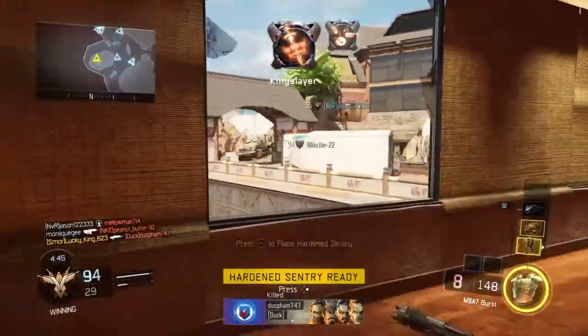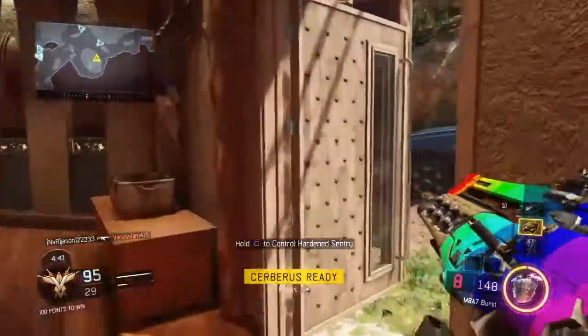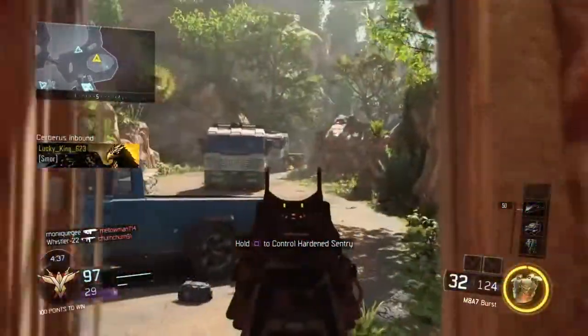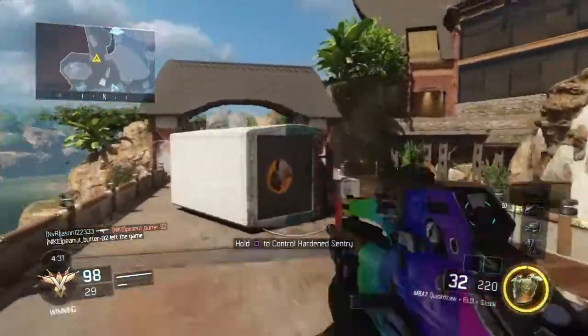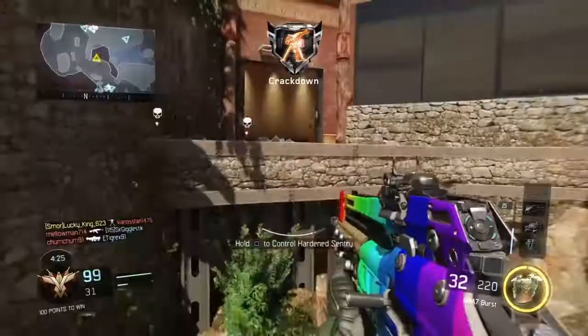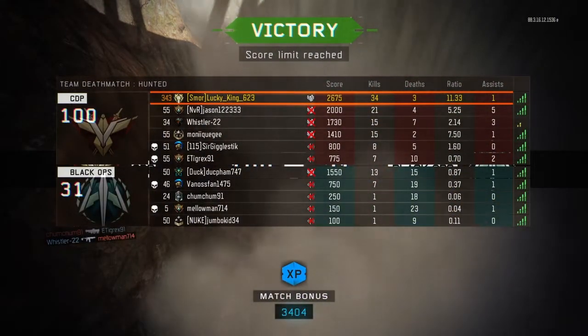There we go. Let's call that sentry. Let's just make sure they're not spawning back there. I think my biggest fear is to get shot in the back from spawn traps. They are spawning back there. We're currently 50 score off of our rolling thunder, so I really want to try and get that. But it looks like the game's ending. If we can get kill cam, that'll be amazing. Well, we didn't get kill cam, boys, but we went 34 and 3.